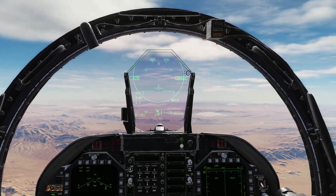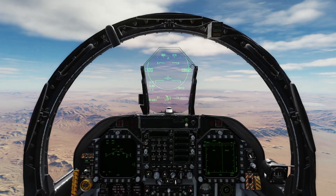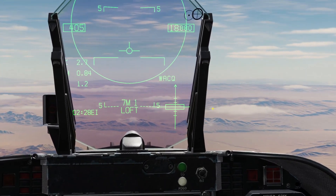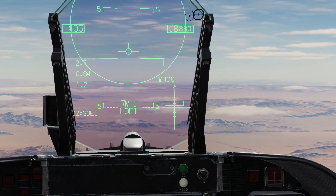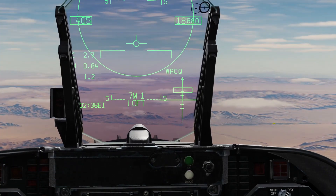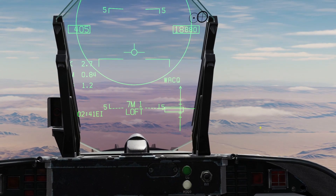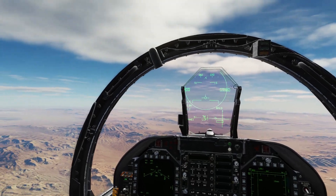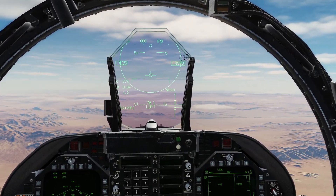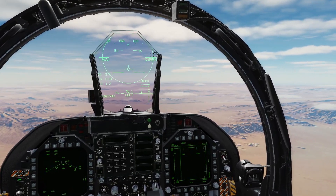Additionally, in wide acquisition, this is the first sub-mode which is called caged. We can also enter uncaged mode by pressing TDC depress. You can see we now have this crosshair. This first line indicates plus 15,000 feet, this is plus 30,000 feet from where we are, and the same with minus 15,000 and minus 30,000. We can slew this around to fine-tune where the aircraft we're looking for is. If you can see the target and it's not right in the middle, it's helpful to slew this around and fine-tune the airspace you're trying to scan in.